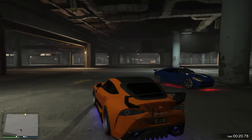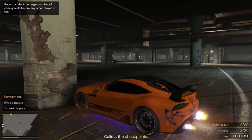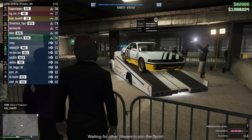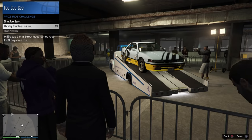For our second last stop in the car meet, we've got the new prize rides, and this is actually really exciting. The only way we could get free vehicles before was through the casino podium vehicle each week. This gives us a way to actually earn a free vehicle each week. The weekly prize ride is going to be on the back of this slam truck each week, and to win it you go into your interaction menu, click on LS car meet, click on prize ride challenge, and it's going to tell you what you need to do. This week's challenge is finish top 3 in a street race on 3 different days, so I've done it today and I need to do it on 2 more days to win that vehicle. Pretty cool.